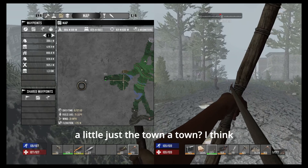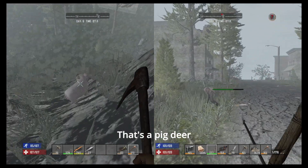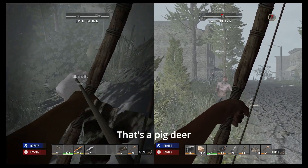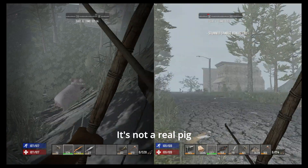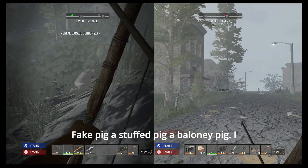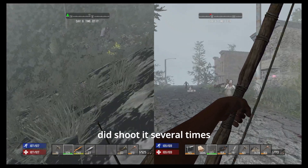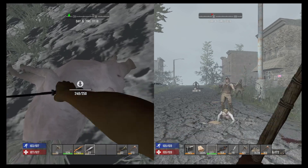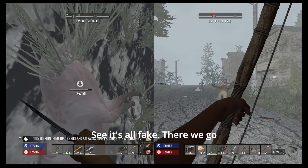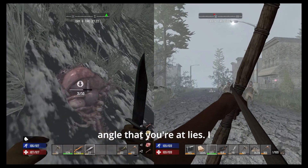Are we in a little town? I think it's just a crossroads. What are you? That's a pig — a deer pig. I can't hit it. It's not a real pig — it's a fake pig, a stuffed pig, a baloney pig. I did shoot it several times and it went right through it. It's all fake.